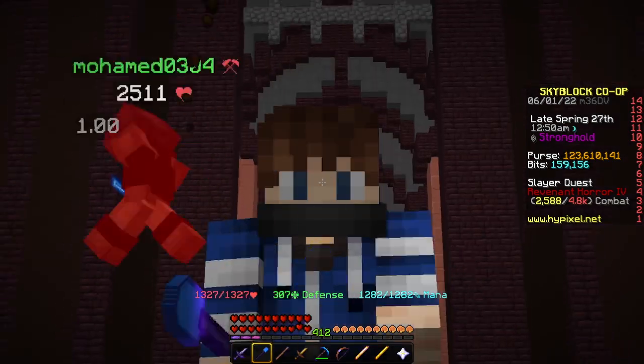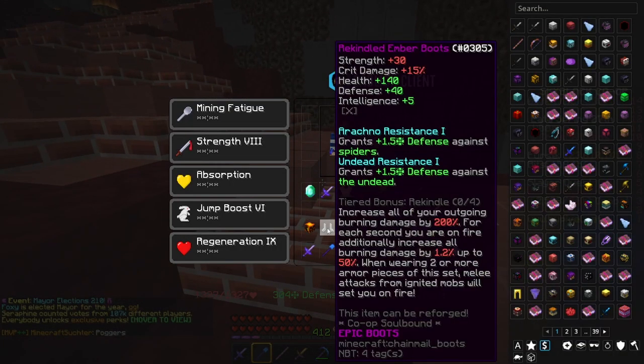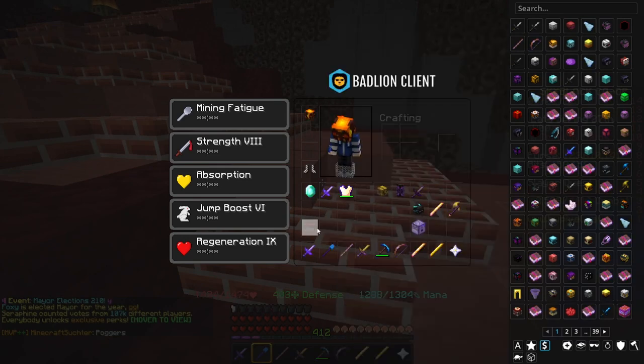I'm going to be going over an armor set that is bugged and does not work. This armor set is going to be the ember armor — specifically, the rekindled ember armor, keep that in mind.